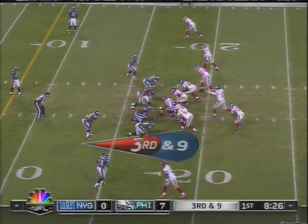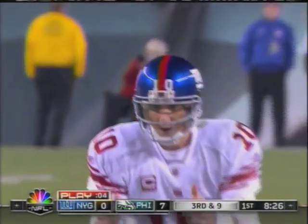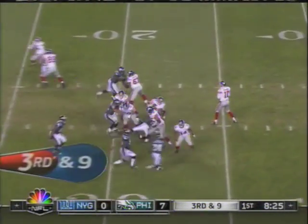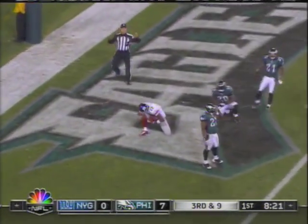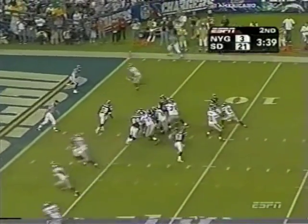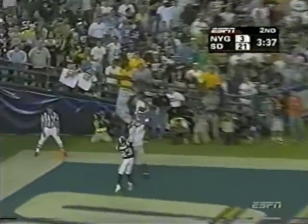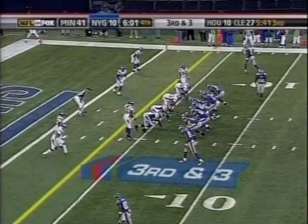In the opening quarter, this is the Giants' second possession — their first ended in an interception which the Eagles turned into a touchdown. Manning throws it to the end zone on third and nine, and it is caught by Burris. Manning fade, Burris got it — touchdown! And there's a flag on the play, that's going to be roughing the passer.